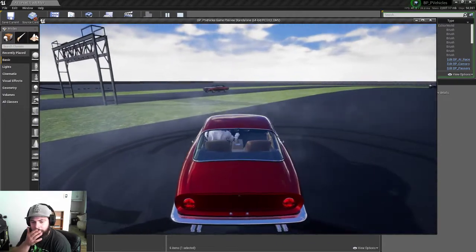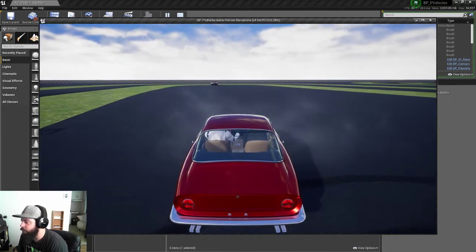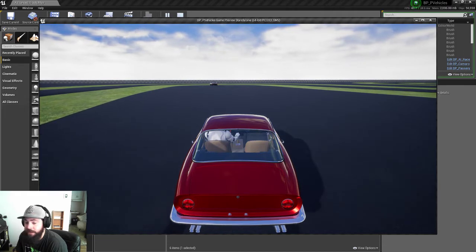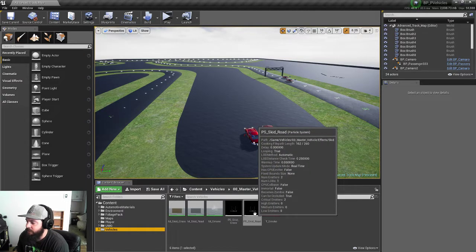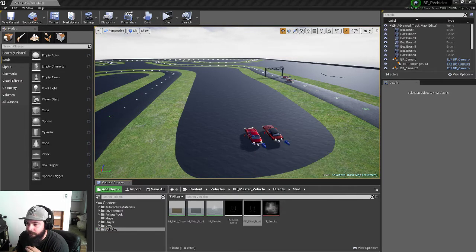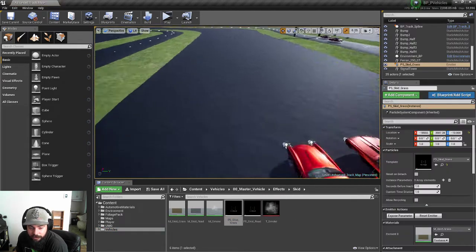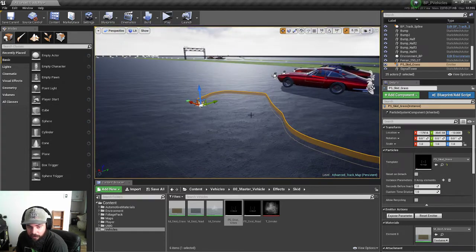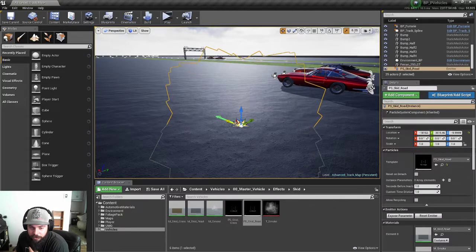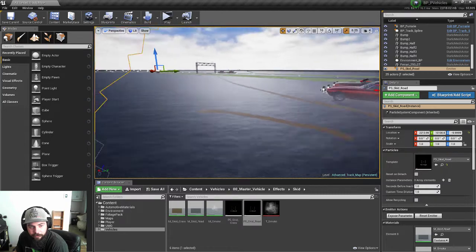You can see the skid — the smoke is pretty similar to what we had before, although it looks a little bit better. The big thing is I actually incorporated that smoke into the drift mark. You now have a drift mark emitter for the grass, which is this brownish skid mark, and another one for the road which has smoke built into it.